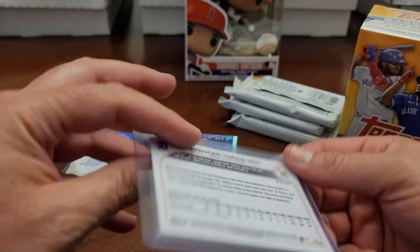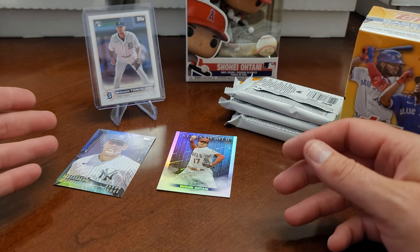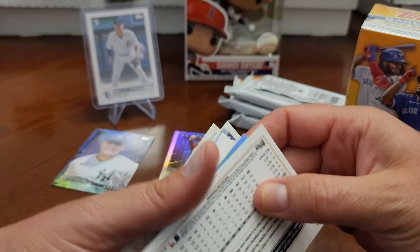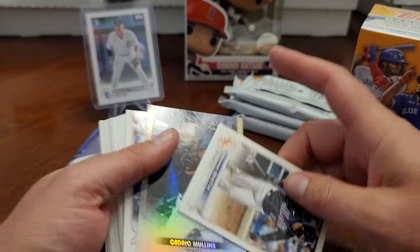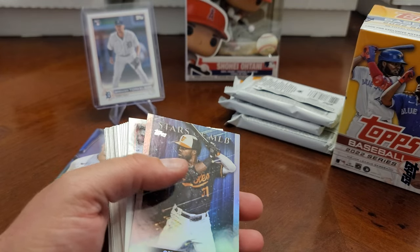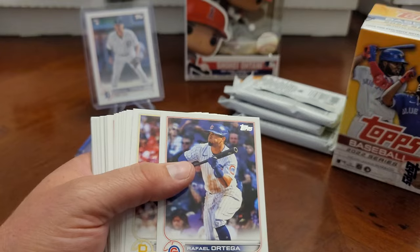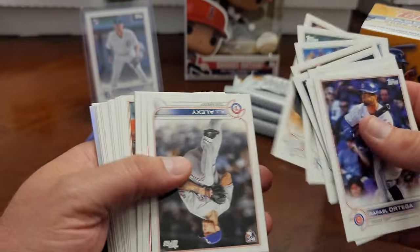That is great right off the bat! Retail does carry the short prints — Julio Rodriguez, Jay Rod, Torkelson, and Bobby Witt. That was cool.